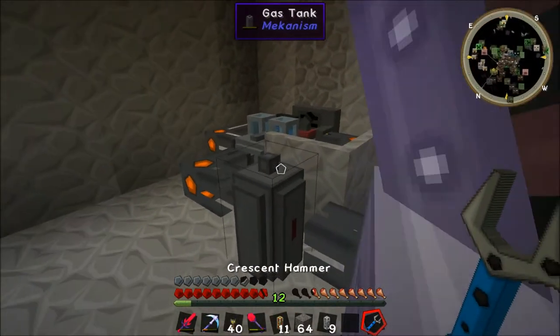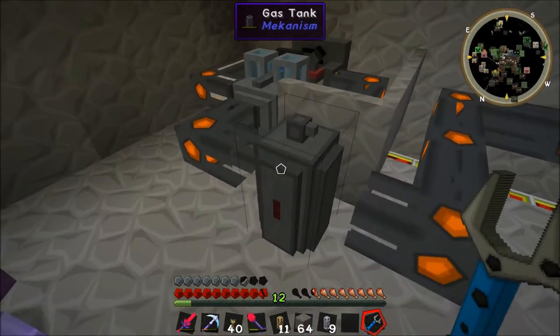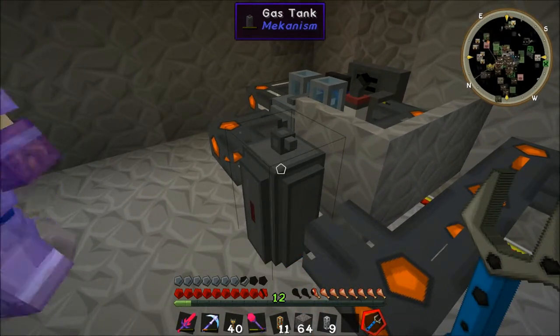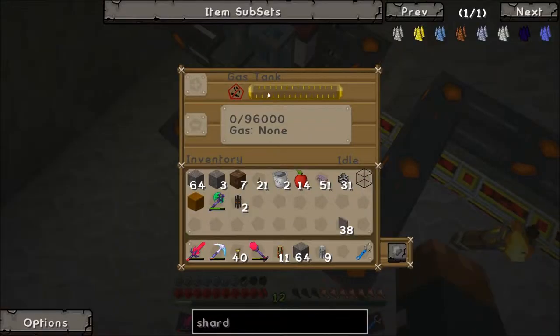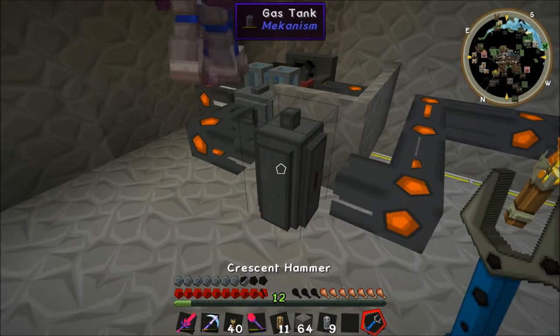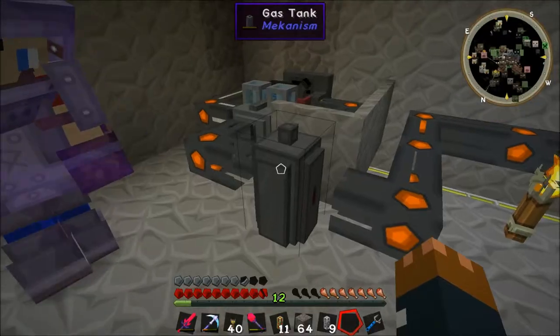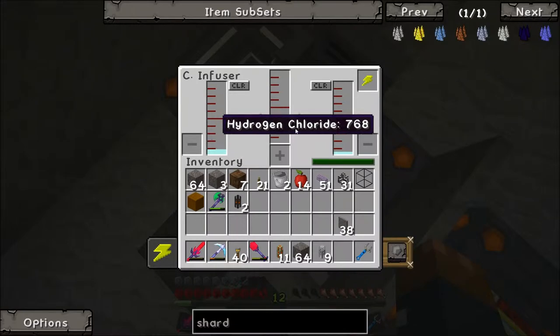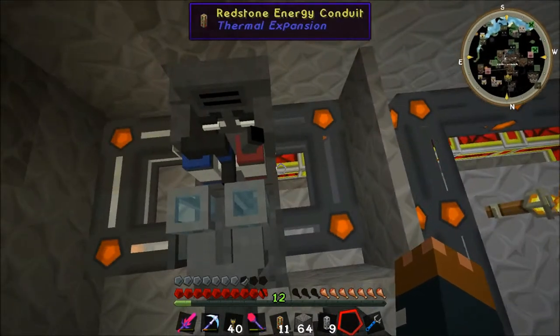I have a pulverizer and an energized smelter — I took out the chest, is that useful? I'll point the red side that way and test if it fills up — is it even getting any at all? It is getting a little bit — it's zero out of mine.